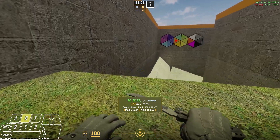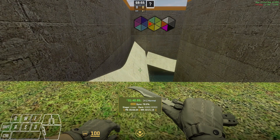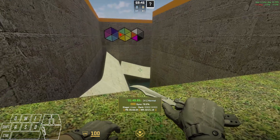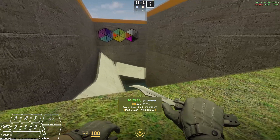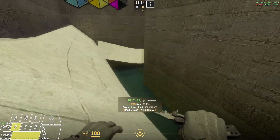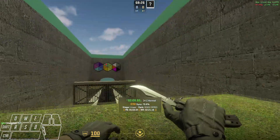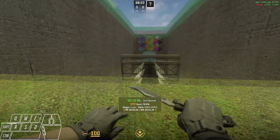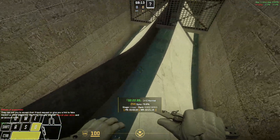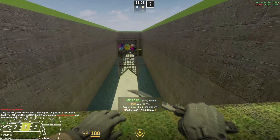Stage 7 was an issue for me when I first started, but now it's fairly easy. Hold A on the first two ramps, and you'll have enough momentum to flick off. Then curve to the left and land on a ramp to the right, holding D. Slide off and make it to the next stage. Stage 8 is similar to Stage 4 — slide under the ramp — but at the end flick up and to the right to get over another wall.